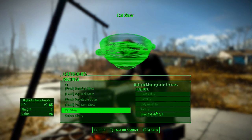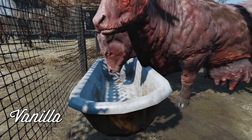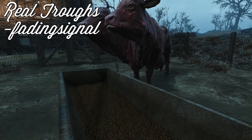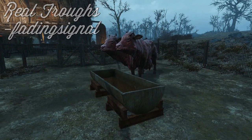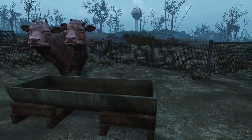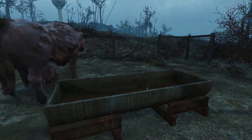The default troughs for feeding your pack brahmin aren't really feeding troughs at all — instead, they are just empty bathtubs. Real Troughs by Fading Signal fixes what Bethesda should not have even allowed into the final version of the game. This mod introduces new meshes and textures for the brahmin feed troughs, which include actual food for your valuable livestock. This simple change is perfect to provide an even more realistic look to your trading posts.